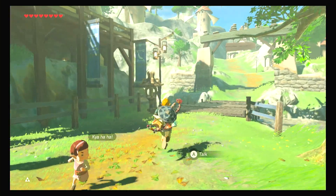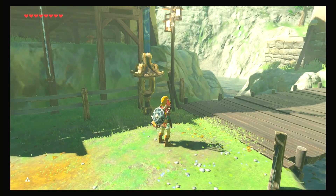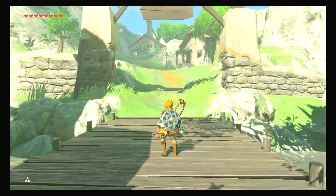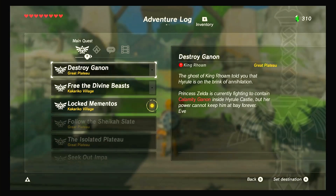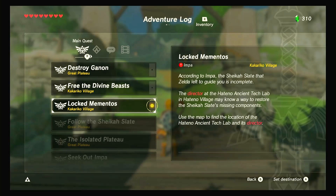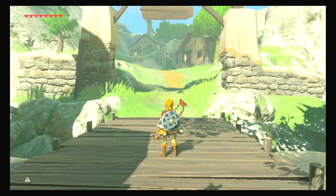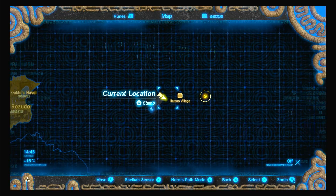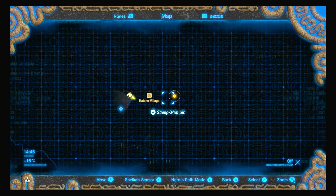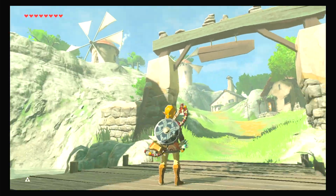We're not here to sightsee. What does the mission actually say? I've not read it in literally years. According to Impa, the Sheikah Slate that Zelda left to guide you is incomplete. The director at Hateno Ancient Tech Lab in Hateno Village may know a way to restore the Sheikah Slate's missing components - use the map to find the location of the lab. The map marker is saying go directly east, so it's this way.